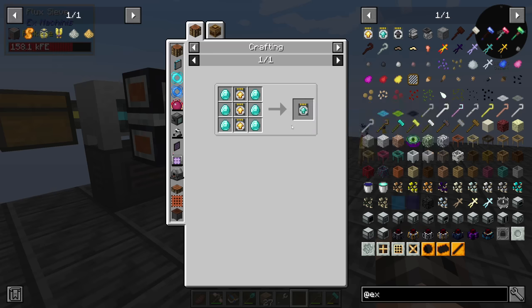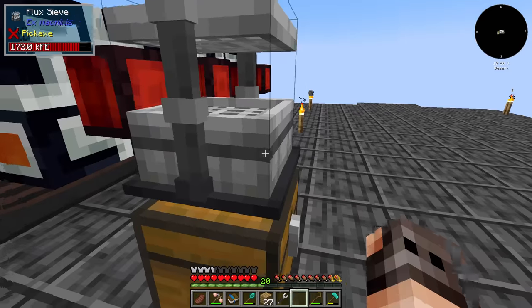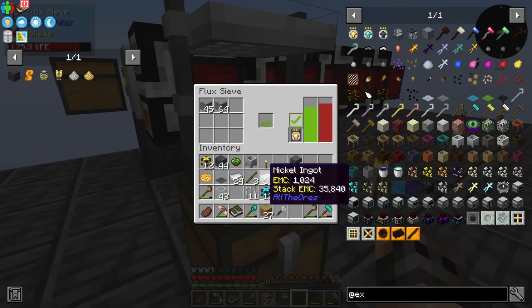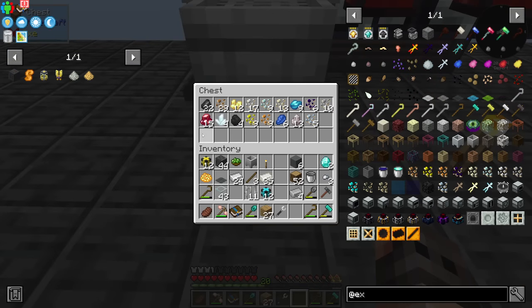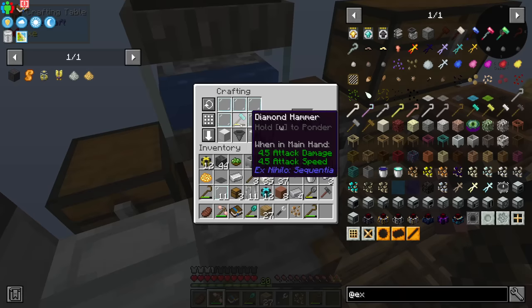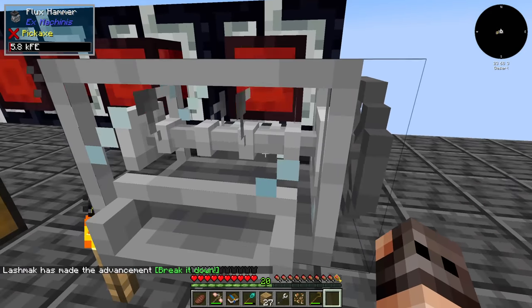It's doing two at a time — no upgrades okay. Even though we don't have much power in the dynamo, the buffer of the sieve is increasing so we're not consuming that much. This is much more efficient than doing it manually and we're getting more ores. Now that we have extra diamonds let's also make a hammer.